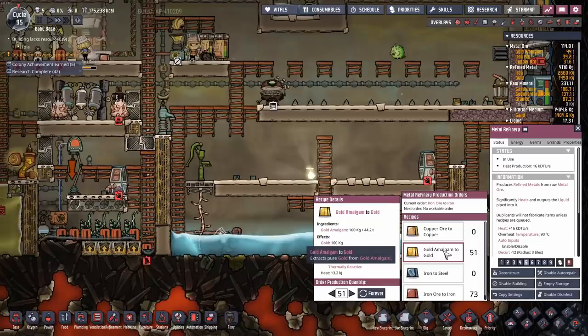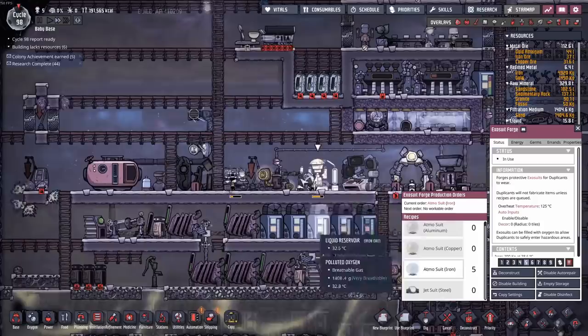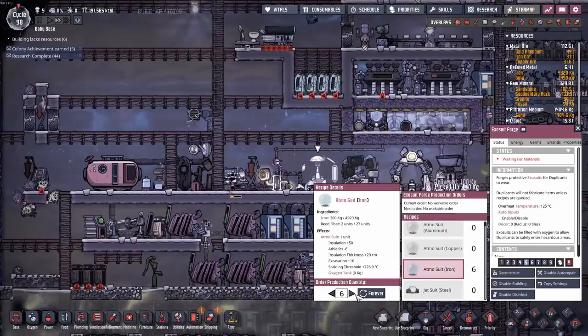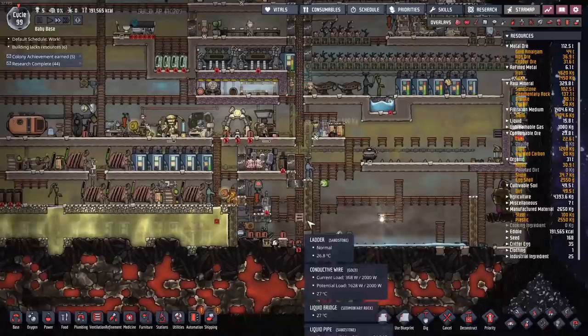After I queue up a little bit of gold — I almost forgot I need some more gold for these. This took a little while but we're almost done. At the same time, they're almost full so that worked out okay. We've thrown in an exosuit forge and we're going to make eight atmosuits. Eight should be a lot better.